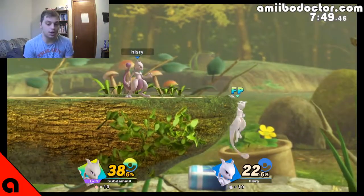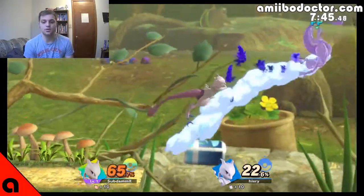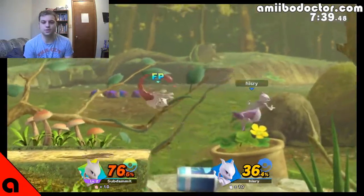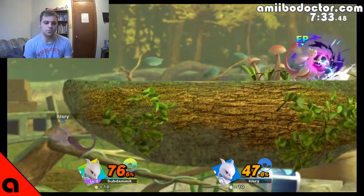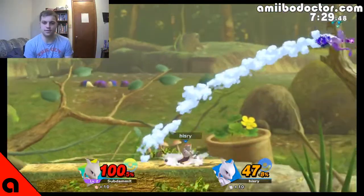I have a hunch — call it a hunch — Mewtwo might be able to do things out of down throw. I don't necessarily know if it's forward air, but down throw is close enough. I want him to use a lot of down throw. Grabs are usually difficult for Amiibo, but we'll try for down throw anyway and see how well we can get that to work.